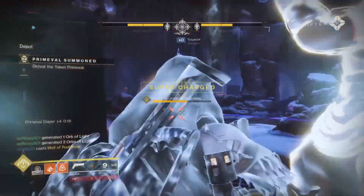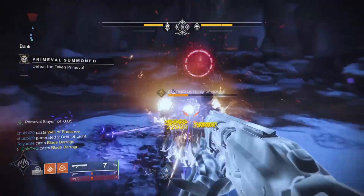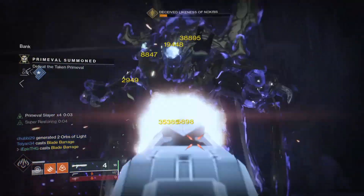And if your Warlock doesn't want to use Well of Radiance, Chaos Reach with Geomag Stabilizers is also a great way to deal tons of damage.